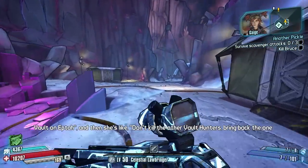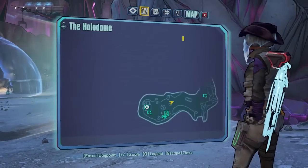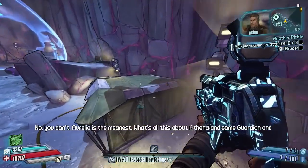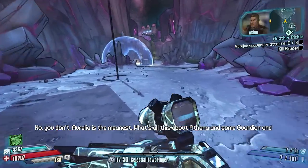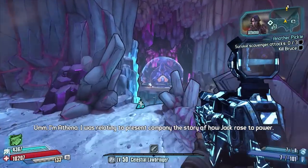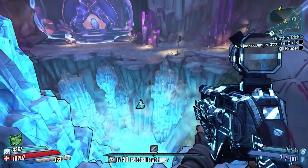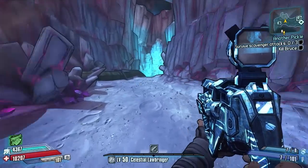We've got a bit of dialogue between Gage and Axden here, fair enough. So where are we heading? How big is this place? It looks like it's going to be fairly big — obviously I haven't discovered any of it yet, so I'm just going to have a good look around. I don't think there's going to be any chests this close, or maybe not at all.